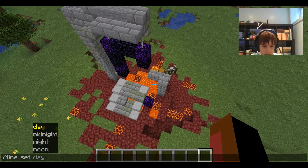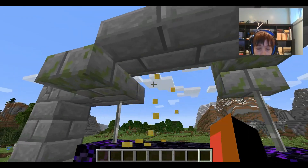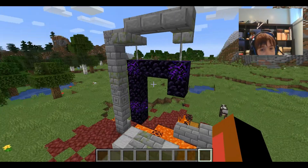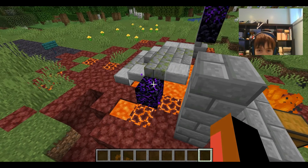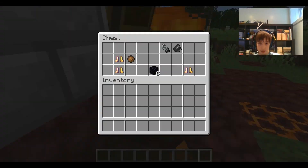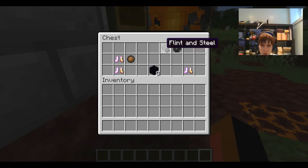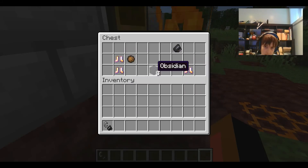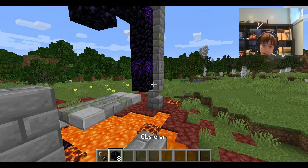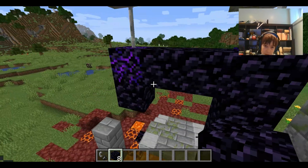And I'm just going to set time today. We have a nice old world block right here and the portal is kind of complete. We have some crying obsidian — another way to get crying obsidian. We have some gold boots with curse of binding, flint and steel, and some obsidian to light this portal. We will see where it takes us.